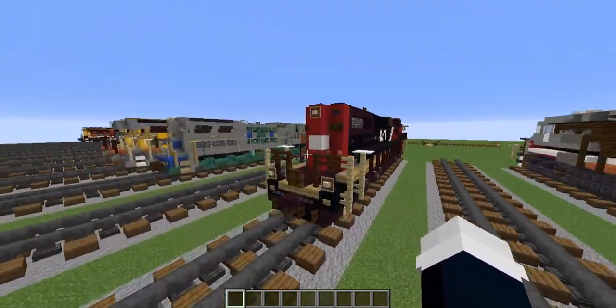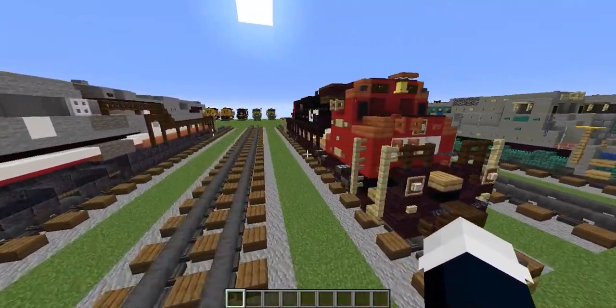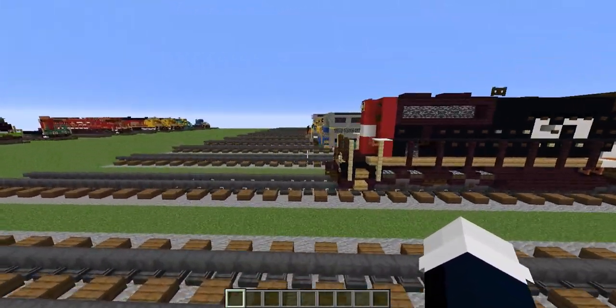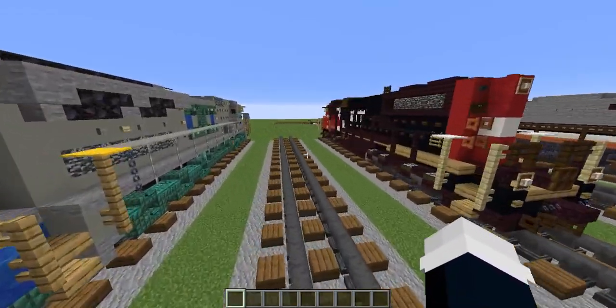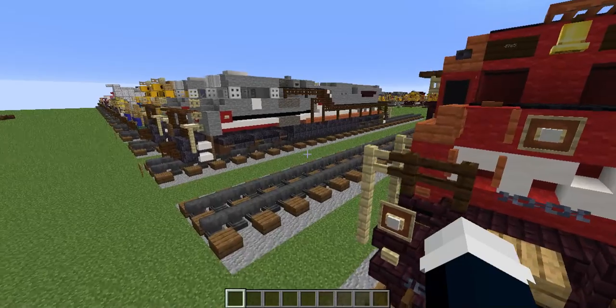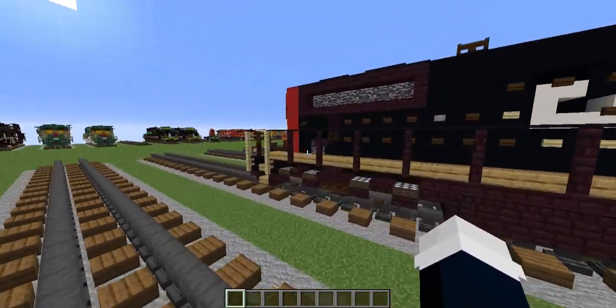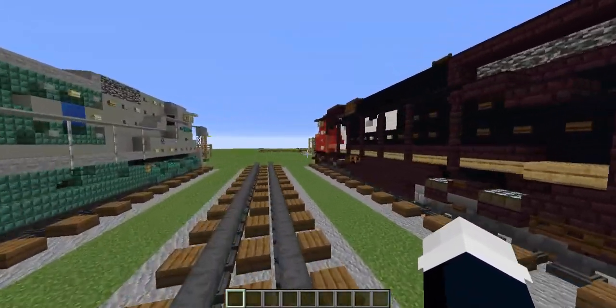Hello guys, so today we are going to be building the Canadian National GP30-2W in Minecraft. This is a wide cab locomotive, requested by John George — shoutout to him for making this train tutorial possible. Let's get started on the tutorial.